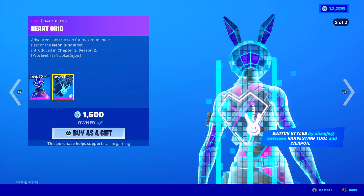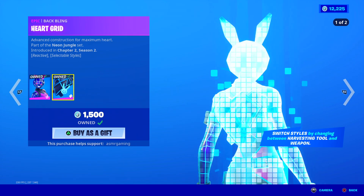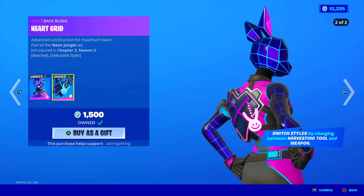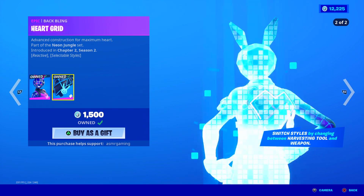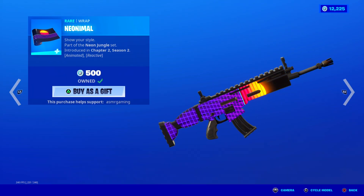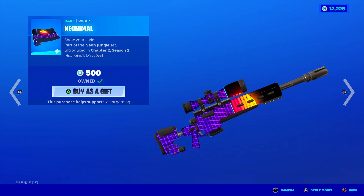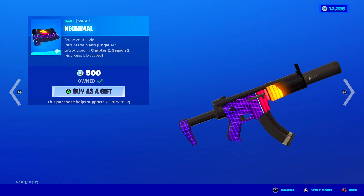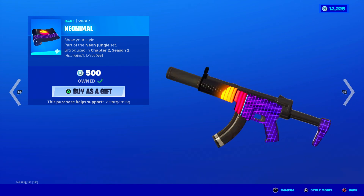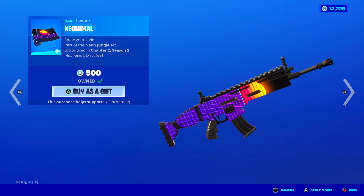Over here is the Heart Grid Backbling — Advanced Construction for Maximum Hearts. The backbling is cool and has nice neon colors, but the skin is definitely the cool part. The backbling is just secondary to me. Here is the Neonimal Wrap — the Neon Animal Wrap, get it? This one looks nice, kind of gives me those synthwave, 80s retro wave style vibes. It looks really cool on the scar or the SMG. It's a nice animated wrap and it's reactive as well. I think this set is kind of underrated, if I'm gonna be honest, but it's still cool.